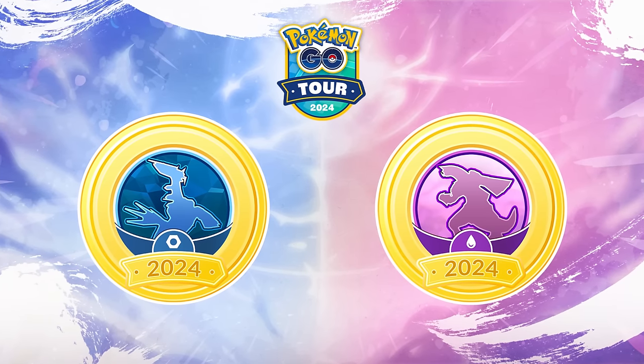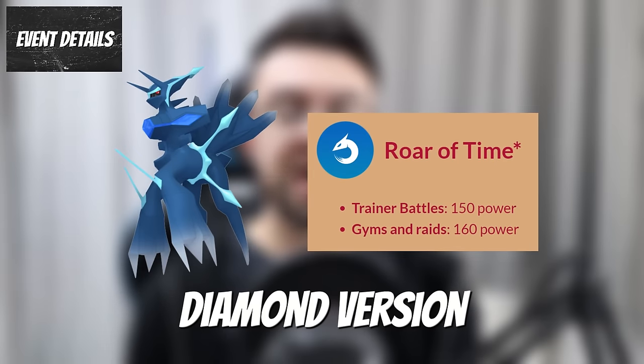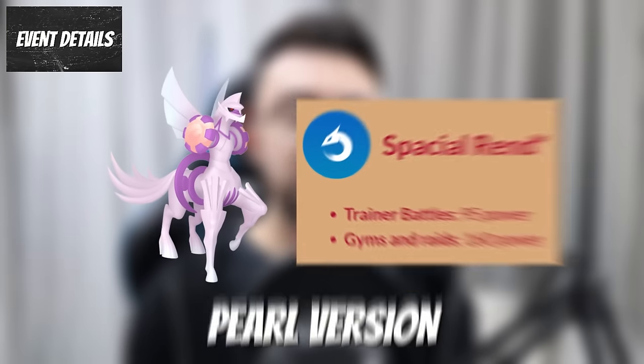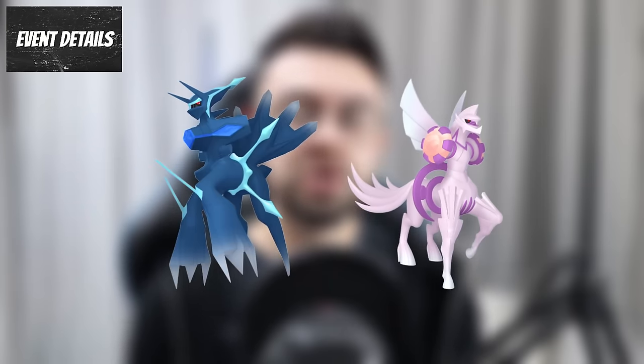You will also get to choose Diamond or Pearl versions of the event. The version affects the chances of getting the signature moves on Origin Dialga and Palkia. If you choose Diamond, you'll get an encounter with Origin Dialga that knows Roar of Time. If you choose Pearl, you'll get an encounter with Origin Palkia that knows Spatial Rend. You can get both Origin forms with the new moves regardless of which version you pick, but your chosen version makes it more likely to get the signature move on the corresponding Legendary.